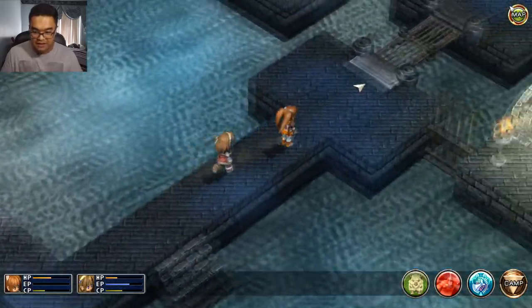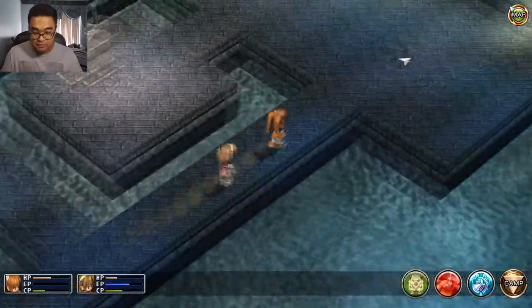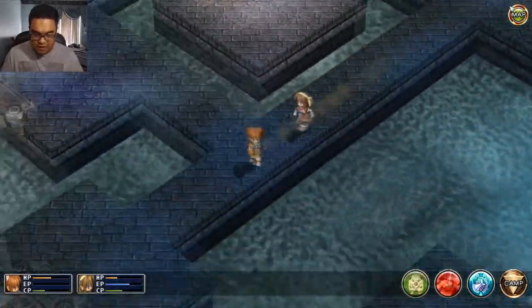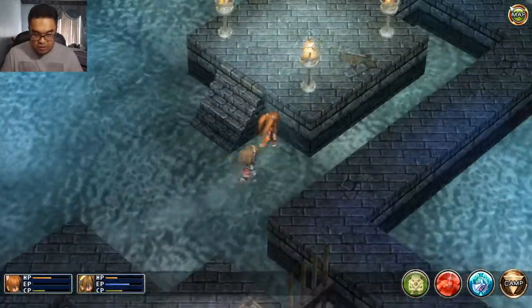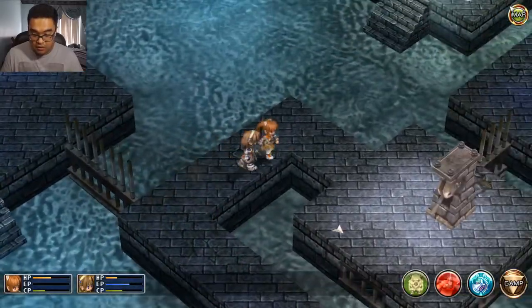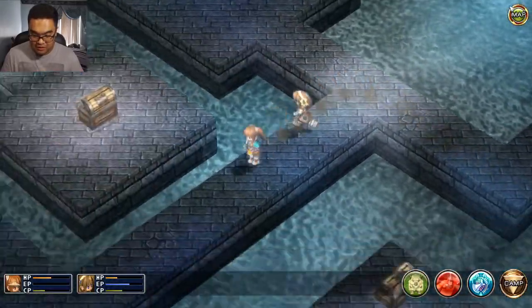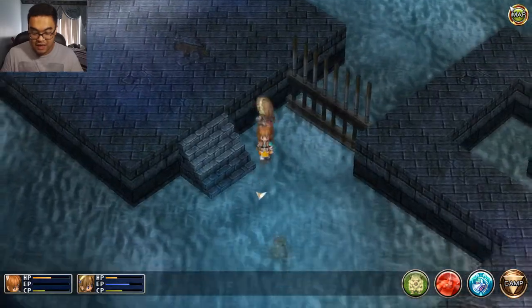Did I just go down the stairs on my own again? I'm dumb. So that just goes up there. There's a frog over there. Click right — I'm guessing that's the only thing it's gonna do. Wait a minute, how do I get over there? Is there more stairs over here that I missed? No — how do I get over there? I'm just gonna have to deal with it. There's things... oh wait, I'm dumb. That was me, guys — that was me who was the dumb.